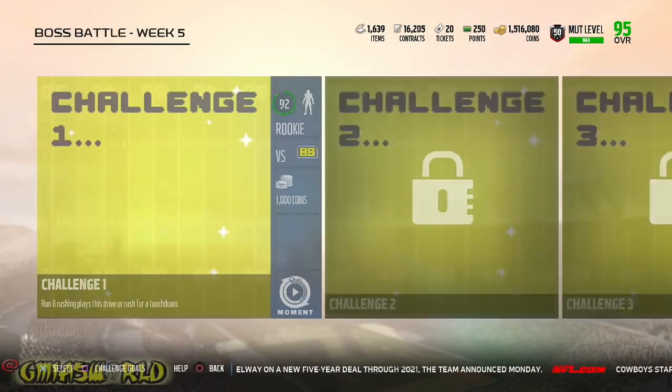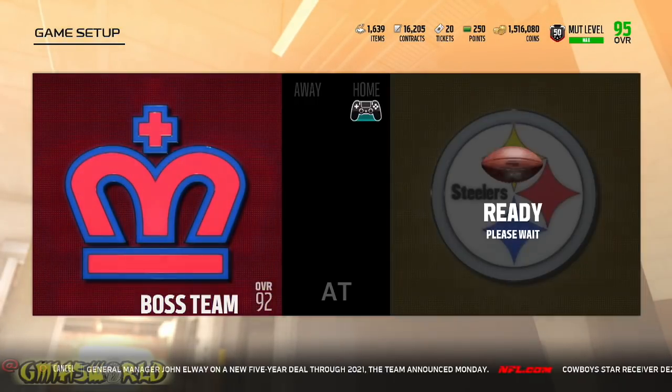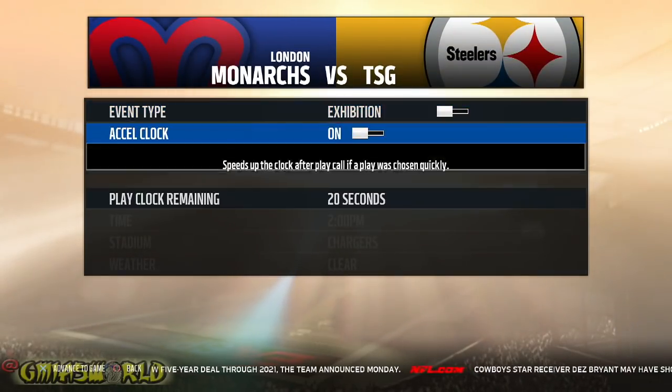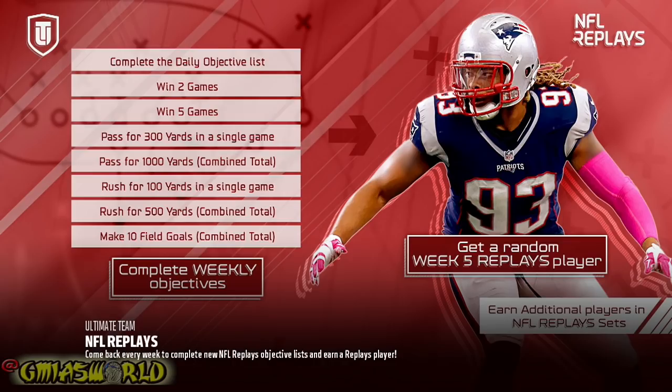We're going to try to get through it with the fast speed run. I'm going to show you exactly how I do it. I know that you see my team has varied — I actually just did some upgrades. I think the only upgrade I did was Randy Moss. But typically with these weekend ones, they're just simple moments that you have to do certain things for. It's not as involved as the actual solos that you have to do to actually unlock it.